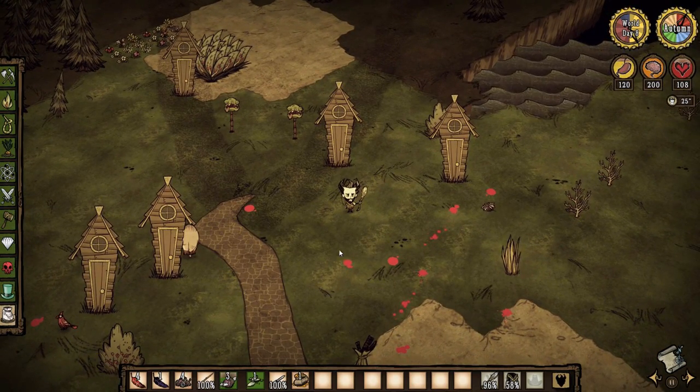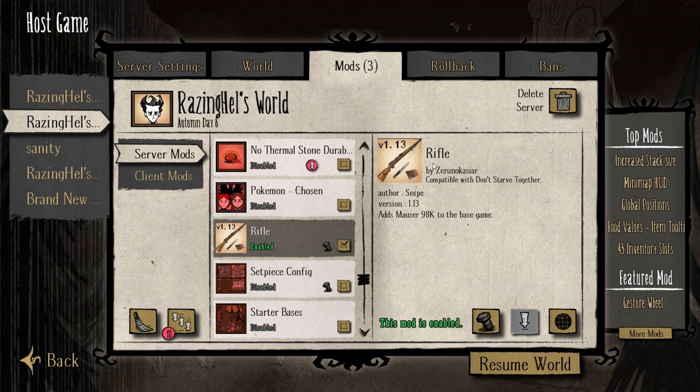The next mod we're going to look at is called the Mauser 98k Rifle Mod, authored by Snipe and Wilson Khan. This is one of those rehashed mods — I noticed it in the workshop because it was recently repaired from the original. There were some issues with the original version released back in January of this year, so another individual went ahead and fixed it and made it compatible with the current version of Don't Starve Together.